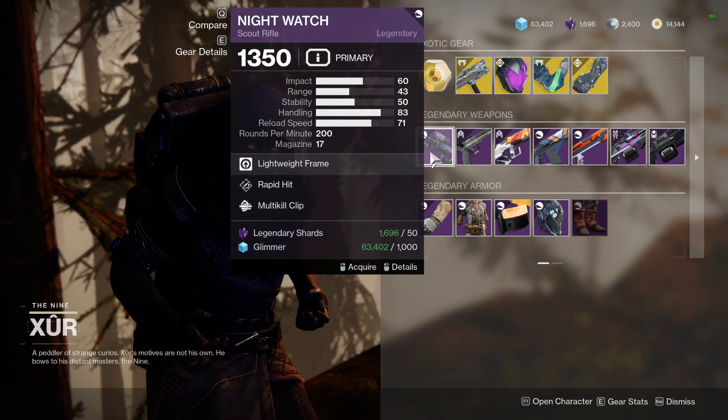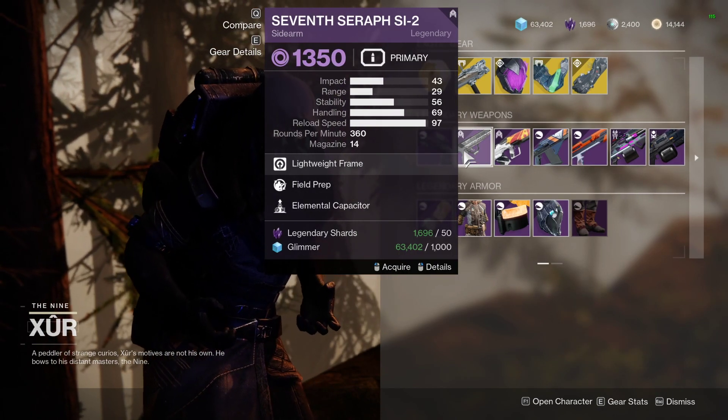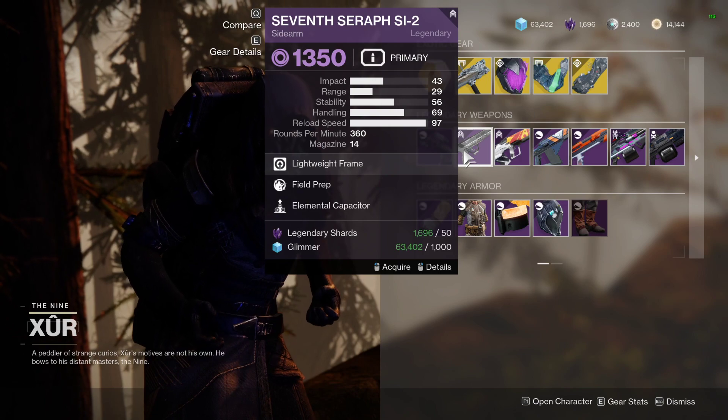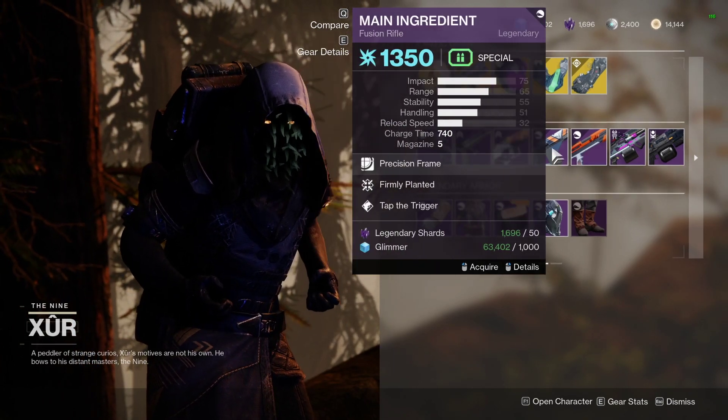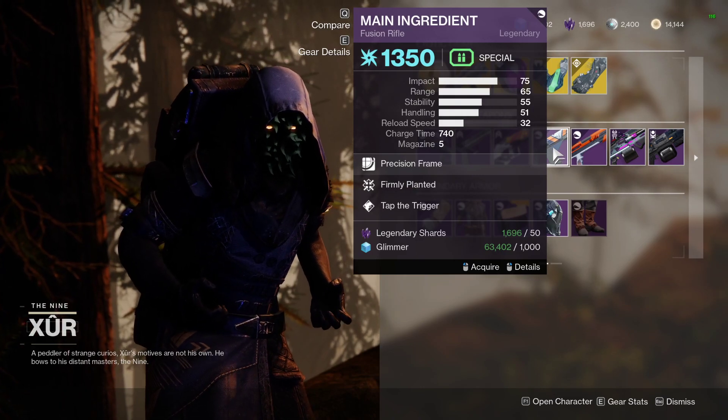For your legendary weapons, we've got the Night Watch with Rapid Hit and Multi-Kill Clip, which isn't too bad. The Seraph Service Sidearm has Filling and Elemental Capacitor. The Eighty-Seven with Firmly Planted and Swashbuckler. And we've got a potential god roll on the Main Ingredient here.